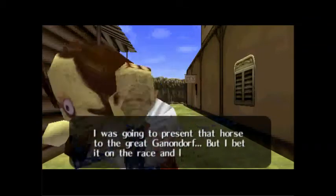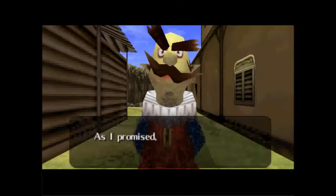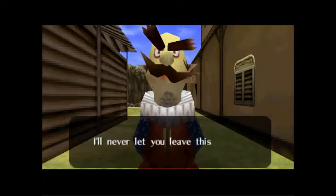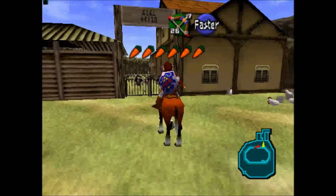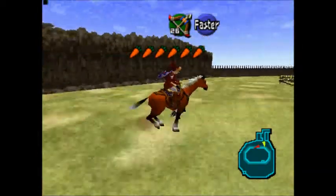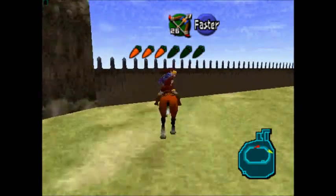My horse is fast — fast as a proper horse! Ingo says: 'I promise I'll give you the horse.' There it goes — I got it! He closed the ranch. But there's a way to get out. Time to jump over the fence!